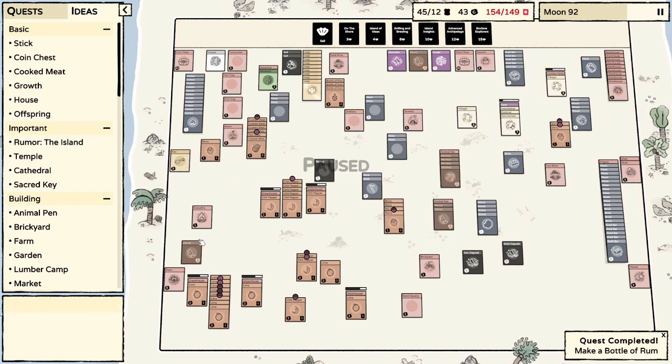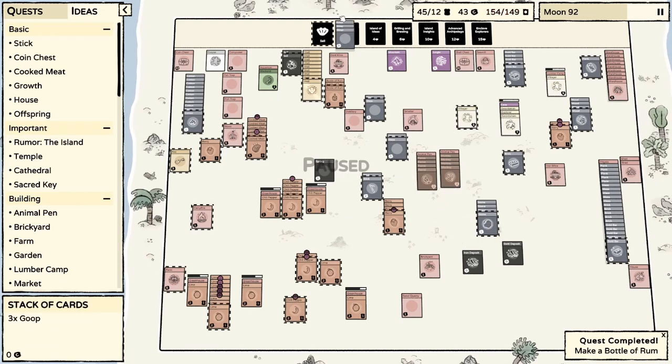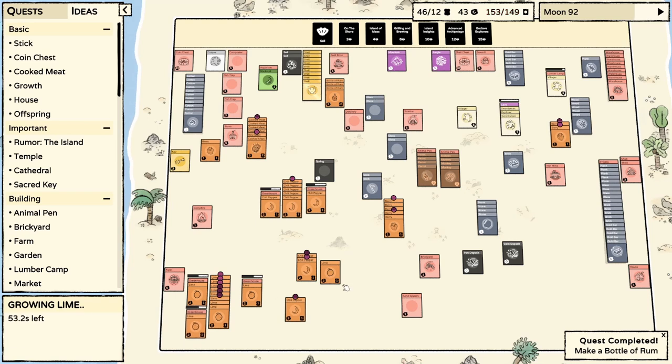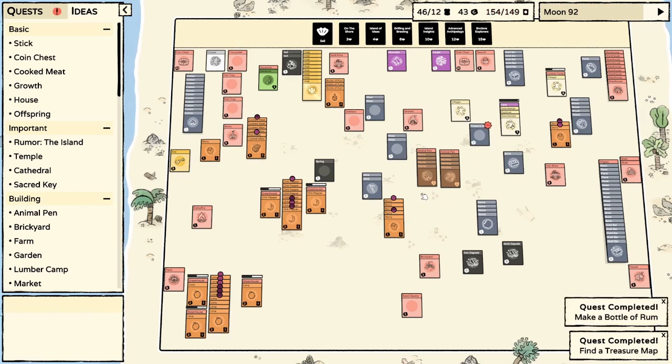Animal pen — parrots in one, monkeys in the other. We can always bring the monkeys back out if we need them. It's so nice. I'm genuinely so pleased that I have some kind of order back in my life. Of course they're still gonna make — we found a treasure map! Perfect, that's what we needed. X marks the spot — needs to be searched with a villager. Let's get the explorer on there.